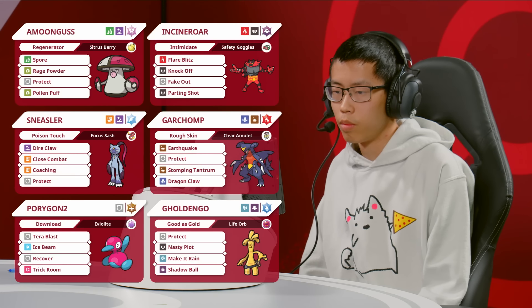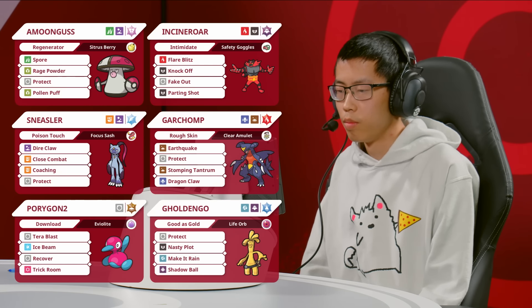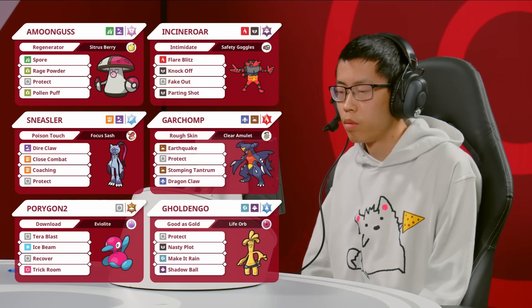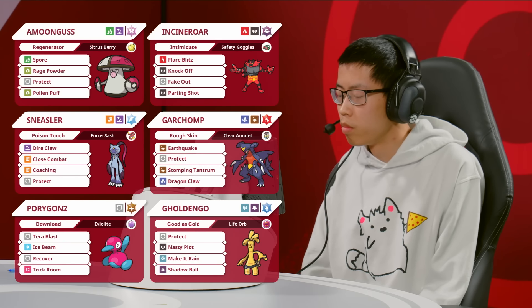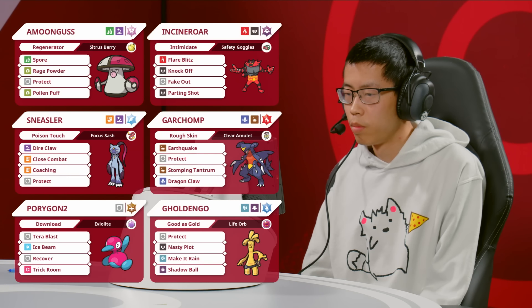Andrew, as we have mentioned throughout the stream, has a very balanced team composition. That's Sneasler, the number one used Pokémon in both day one and day two here in Louisville. Looking at the rest of the team, Andrew doesn't have a Pokémon that is lower than seventh or so in the usage chart. He's truly using the most prevalent and strongest Pokémon you can bring to tournament in Regulation 8.